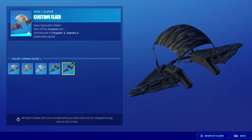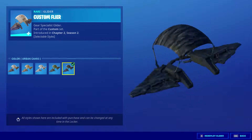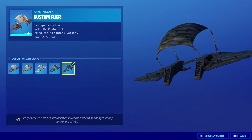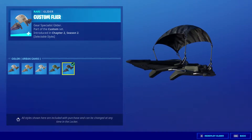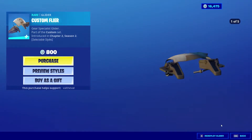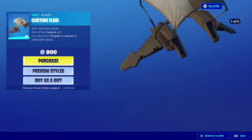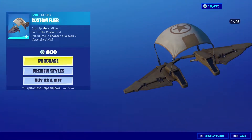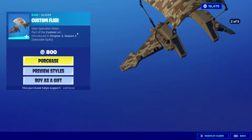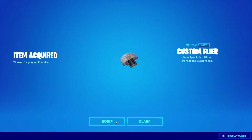So five styles for one glider. I kind of wish it was a different style of glider instead of just the default shape, but it's still cool that it has multiple color options. This will probably be a really good glider to use with a bunch of different skins — it'll look good with a lot of different skin combinations. We're gonna go ahead and cop this Custom Flyer, part of the Custom set, so I'm assuming we're gonna get more custom cosmetics too, which is exciting.